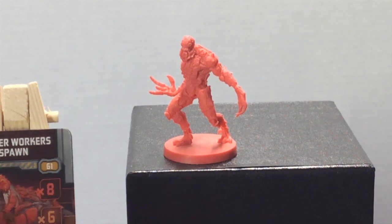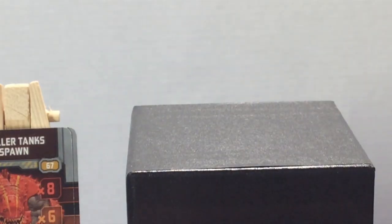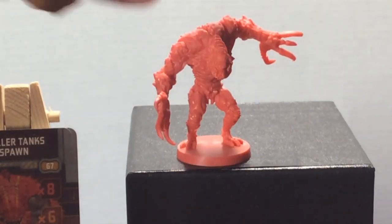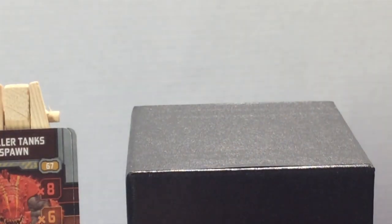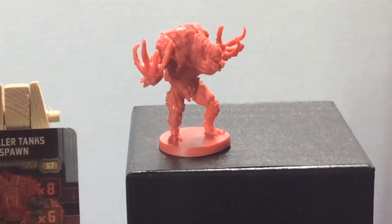Up next, we have four copies of the Driller Tank — this is the big boy. These are larger, more mutated versions of the workers who take two damage and deal two damage. They have a little bit less spawn rate on the lower levels. This guy looks all ready for battle.